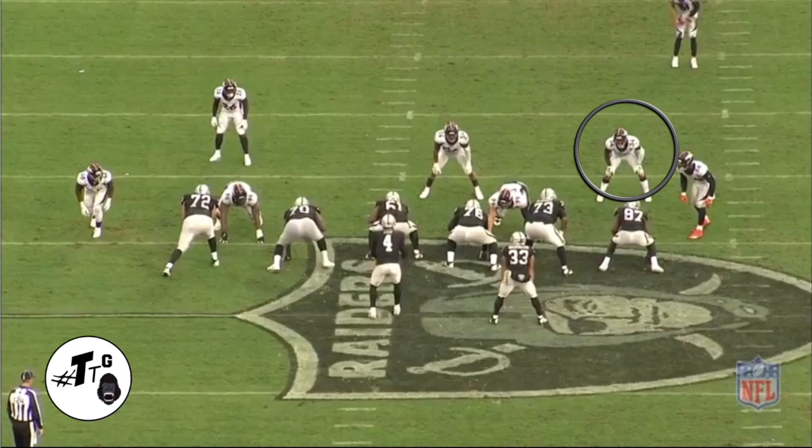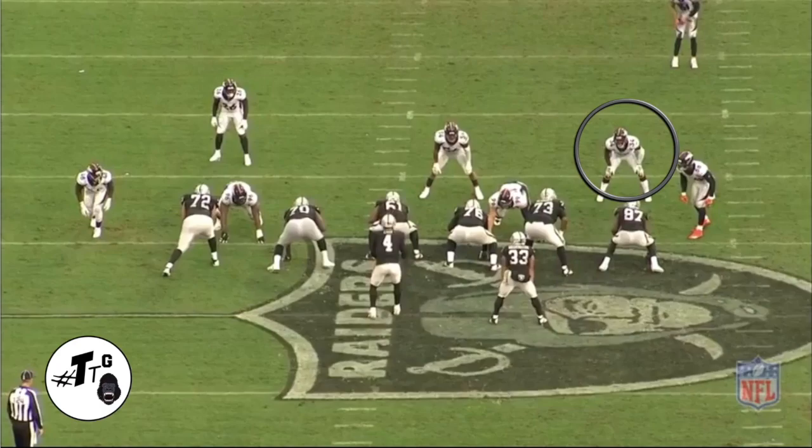60 shade, head up on Cooks, 11 personnel, zone left. He becomes the cutback player, so he's just going to read it, slow play it. Now he sees it — he's reacting and making a fundamentally sound tackle on Washington.